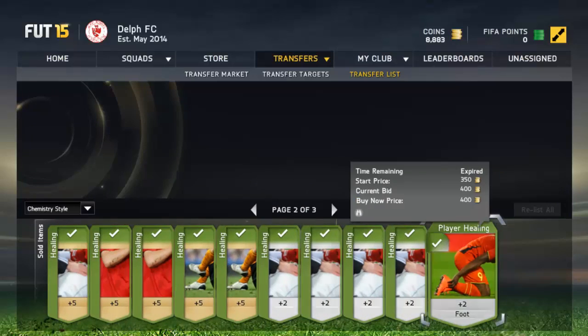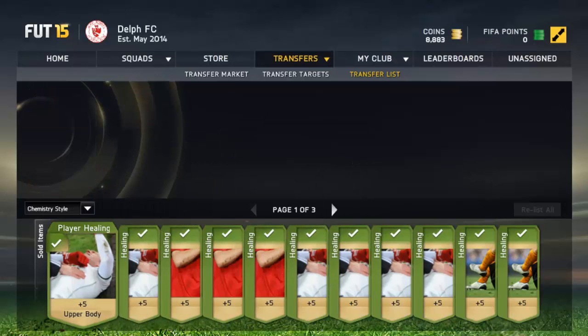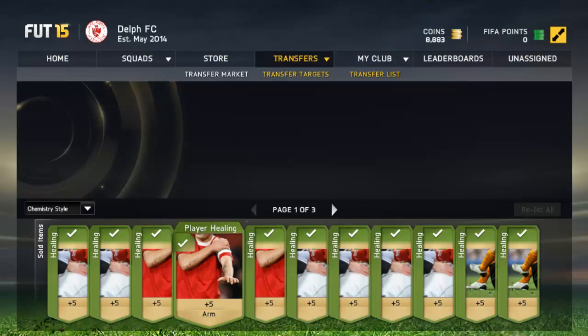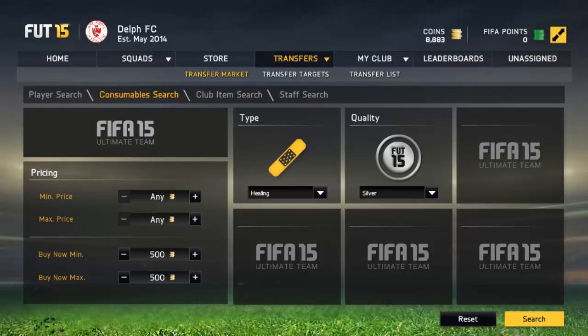550, 400 — that one was actually a cheap one but they do change so you've got to keep checking. Then next you can do the bid method. So I've just picked some up — 250, 250, 300 — a little bit more expensive. But the way that you do this — and by the way you can do the gold buy now as well — so you can do silver and gold.